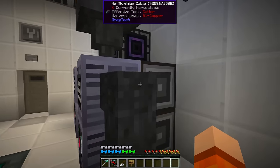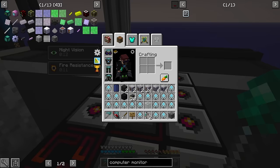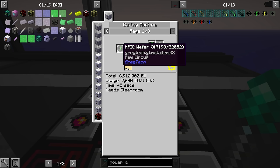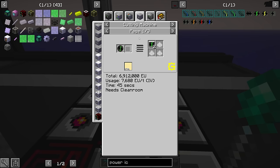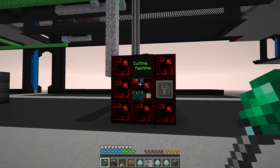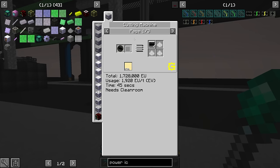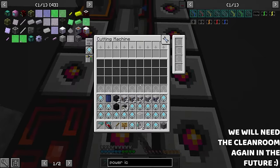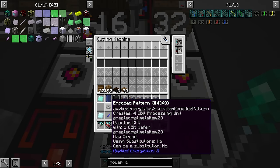We have to move over all of the recipe patterns. All of these cutting machine ones here are going to be placed inside our brand new multi-block, but you might notice they were previously inside a clean room. For some of these recipes — like the wafers made in chemical reactors — you always have to cut them down, and the cutting machine recipe specifically needs to be done inside a clean room. However, the multi-block counts as a clean room, so when you run the recipe inside here you can bypass that requirement. Therefore we no longer actually need our clean room at this stage of the game. Along with the energy discount and speed increase over single blocks, that is another benefit to switching to multi-block machines.